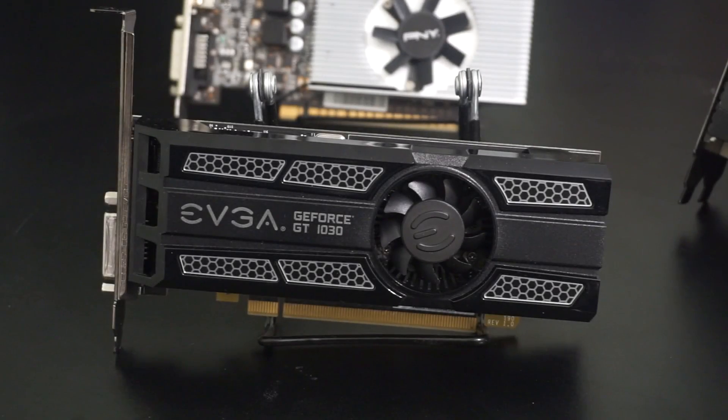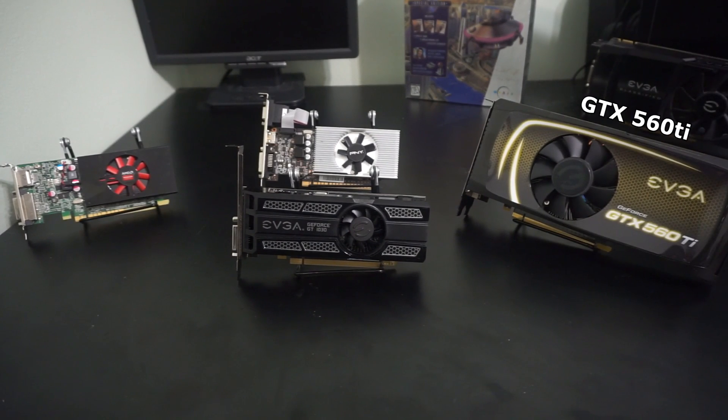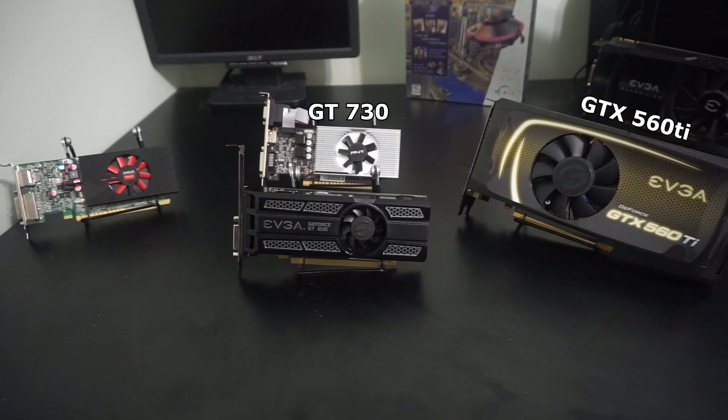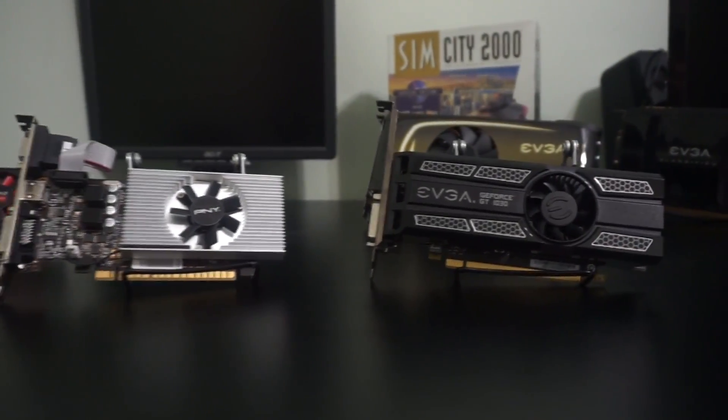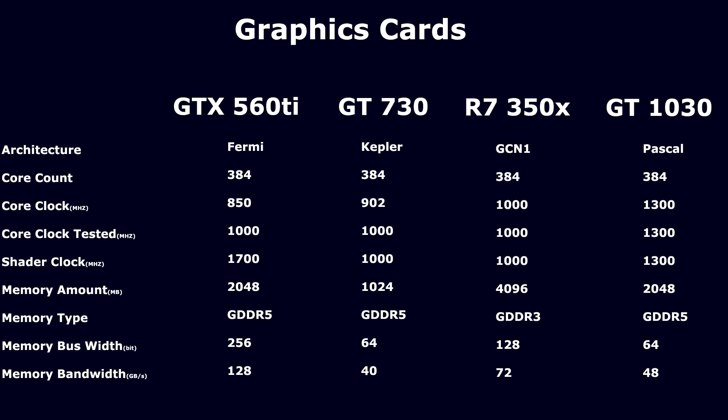Now onto the second part of the video where we compare the architectural improvements of Pascal to other cards with the same core count. The other cards that we tested were the Fermi-based GTX 560 Ti, the Kepler-based GT 730, and the GCN-based R7 350X. All of these cards have 384 cores. All of the cards were also tested at a flat 1 GHz core clock to make the comparisons easier. What really matters is how the architectural differences affect actual performance.